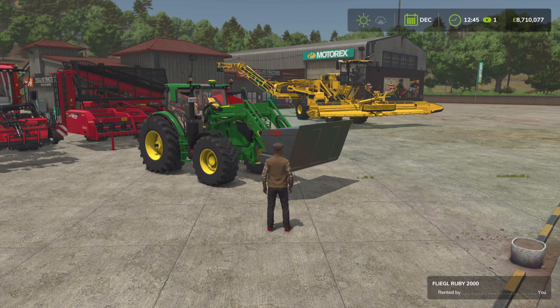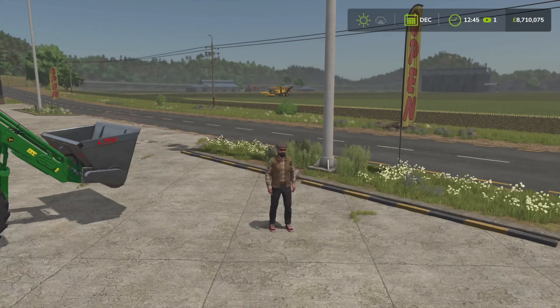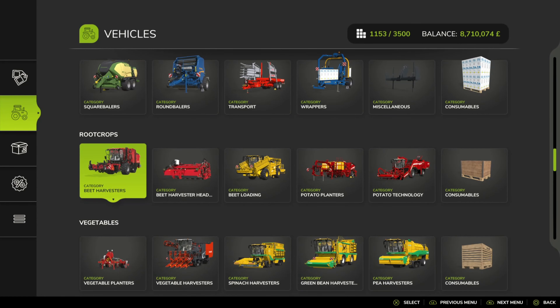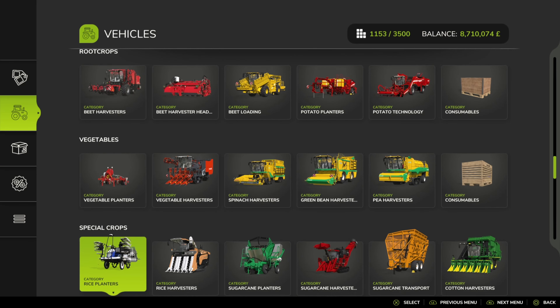From the BGA you get a bit of electricity and methane and some digestate as well. I'm going to do separate videos on all the productions individually. Sugar beet can also be used to make sugar, and that sugar can be used for cakes and chocolate.